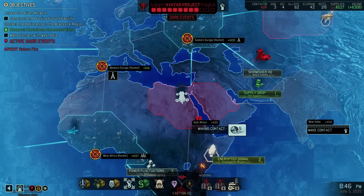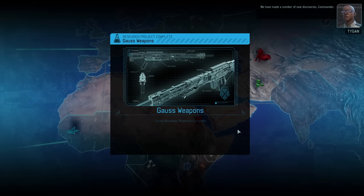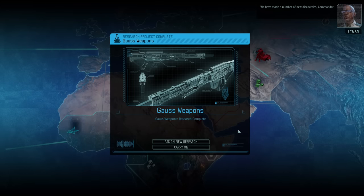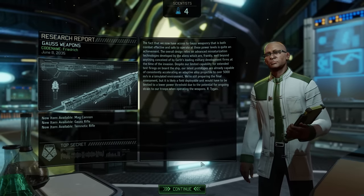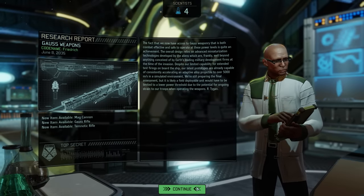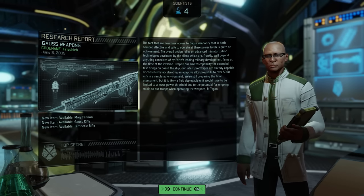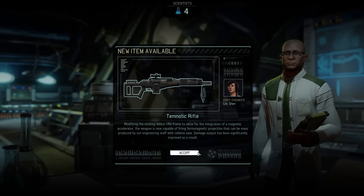The Avatar project is ticking along, but we are already in the process of doing something about that. The Gauss weapons research project has been completed, which means we can now grab tier 2 weapons for the Reaper, Sharpshooter, and Grenadier as well. At the moment we might not actually have the resources to grab all three, but we won't buy any of them at this point anyway — first we'll wait until the next mission pops up and then make purchases according to the roster we take into the field.